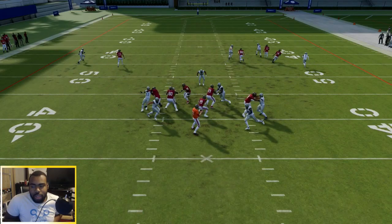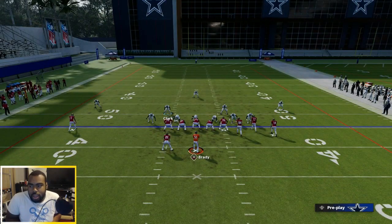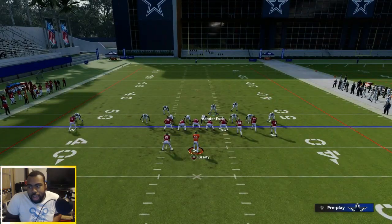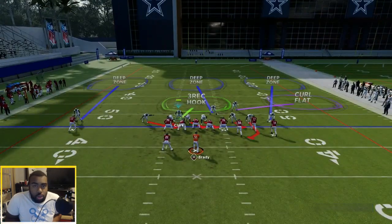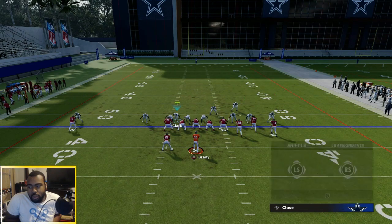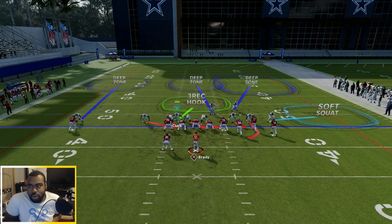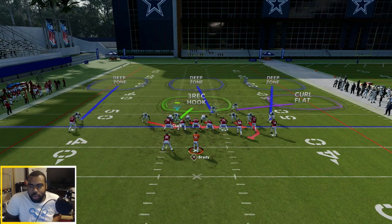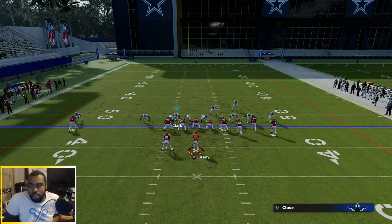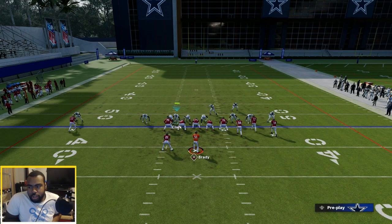Now we can get a little creative in the back with the zones and play with different coverages. You can bring your safety all the way down, put him in a mid-third, and from there do a lot of different looks. You can do a shell on that side, run a Cover 3, have a little shell on one side — many different things you can do to make this formation your own. If you know the receiver is coming out on a corner route, you can adjust your coverage accordingly. There are many different options available with this setup.